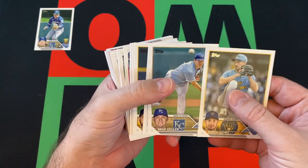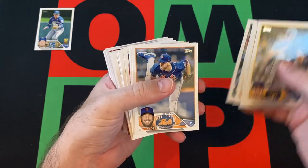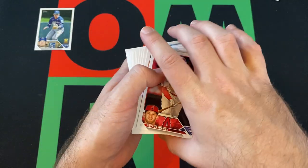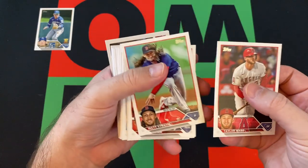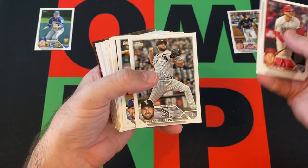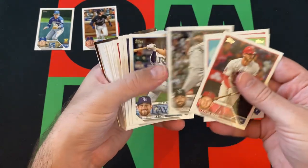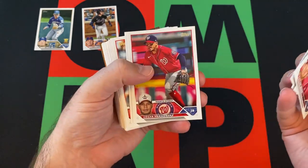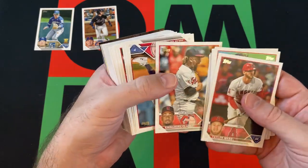We've got Aaron Ashby, Brad Keller, Roberto Perez, Adrian Hauser, Cal Raleigh, Taylor Ward, Matt Strom, Tommy Edmond, Brent Beatty rookie — that's not a bad one. Lucas Giolito, Brandon Lowe, Brandon Rodgers — I still don't know if it's Lowe or Lao. Cesar Hernandez, Chaz McCormick, Emmanuel Kloss.